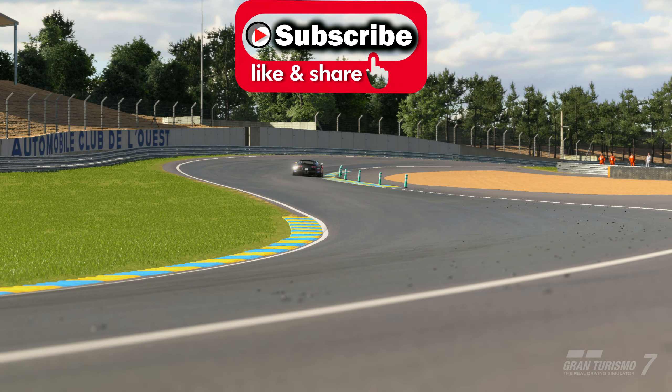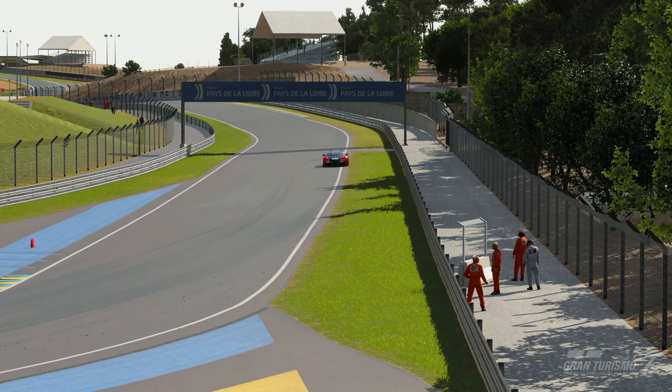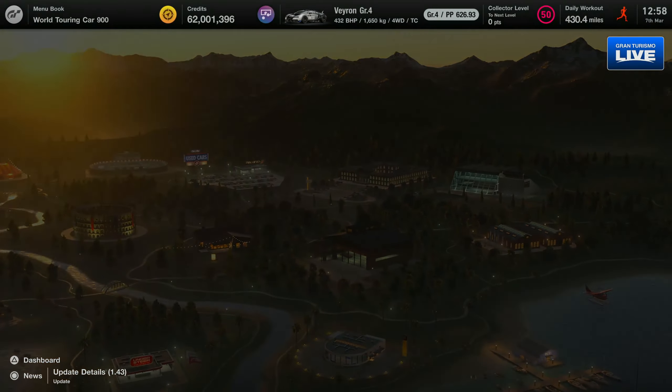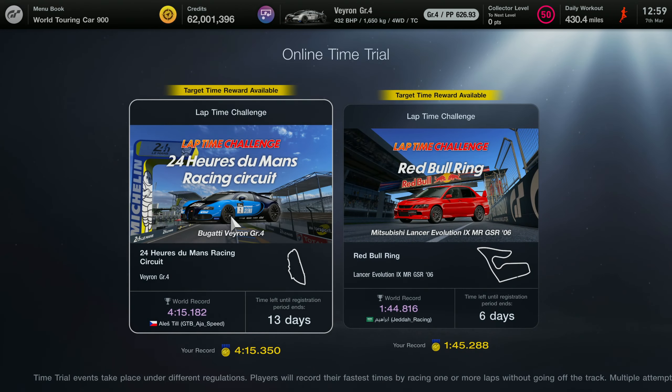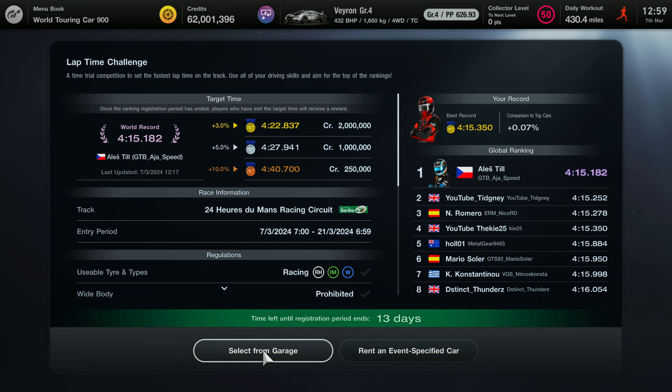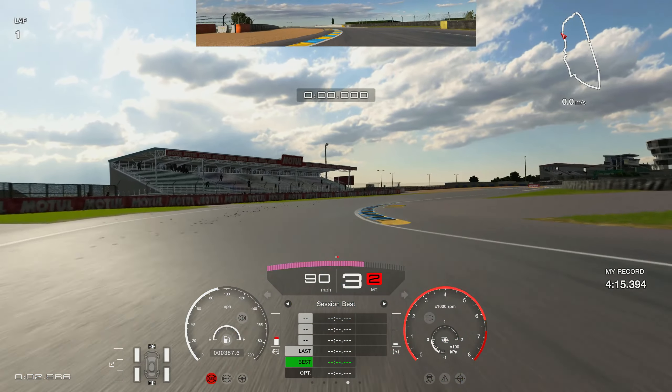Smash that like button and let's get on with this. We're in the Veyron Group 4 car at Le Mans — it's going to be a fun one. Go into Sport Mode in the top right-hand corner, then into the online time trial section. You'll have two separate time trials; we have a guide for the Red Bull Ring one on the channel. The current gold time is 4:22.837, and I predict it'll go to around 4:21.750 by the time this ends.